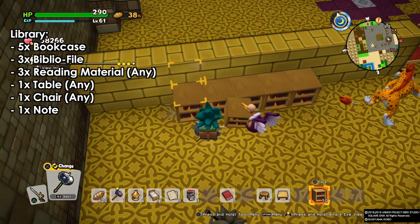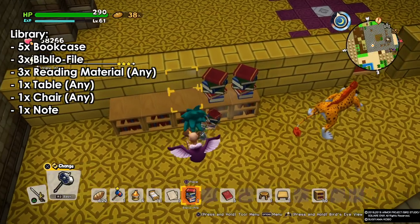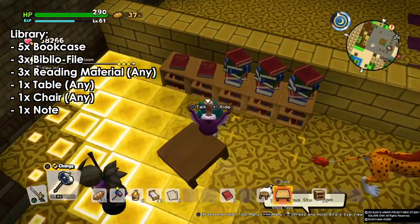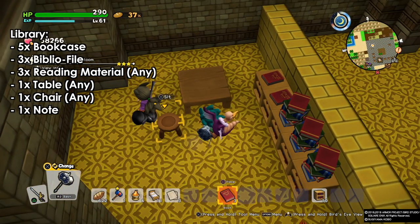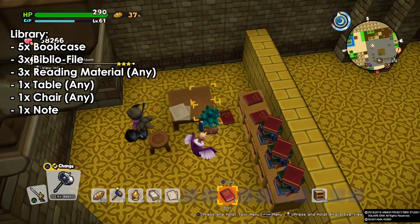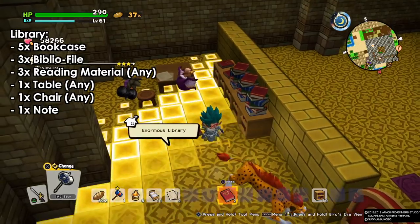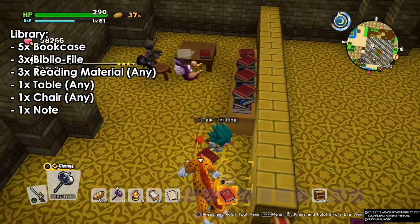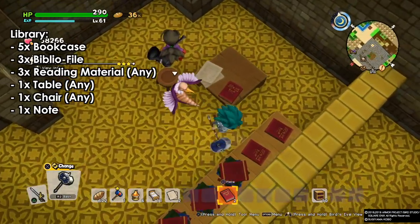Finally we have the library. For the library we need five bookcases, three bibliophile books, and three reading materials which can be anything. We also need one table, one chair, and one note. So that's our library — three books, three bibliophiles, five bookcases, one table, one note, and one chair.